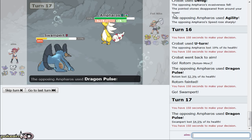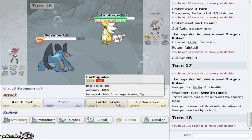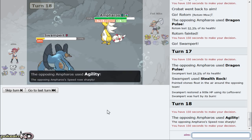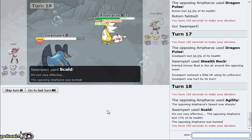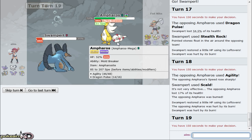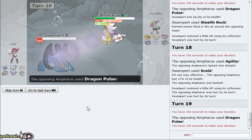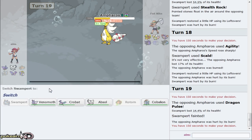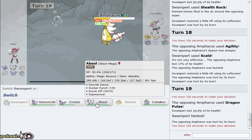He does have Agility Mega Ampharos - that's actually really bad for me, I don't have a switch-in. We're gonna go out to Rotom - it's pretty expendable at this point. He goes for Dragon Pulse and knocks me out. However, I can go out into my Swampert. I really really want to get rocks here - I know he's gonna hurt me, but I need rocks for Cloyster. I don't lose if I get up rocks.